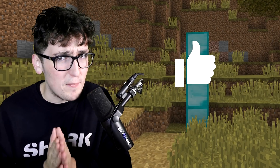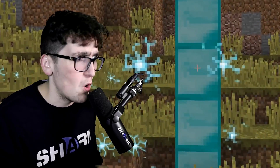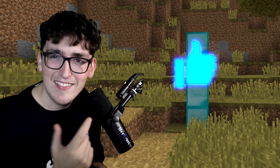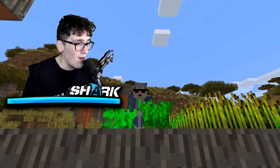You see that like button right there on those diamond blocks? I need everybody watching this video right now to click the like button to turn it blue if you want to see a cool superpower. Did you do it? Oh, I think the superpower is working — look at that, a blue like button! Thanks for leaving a like.